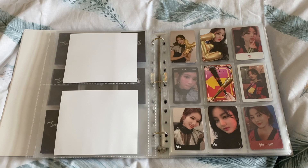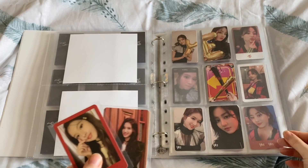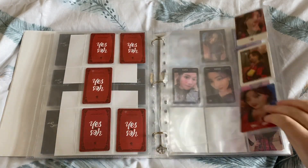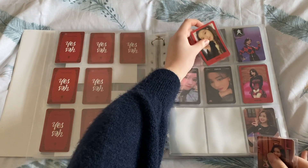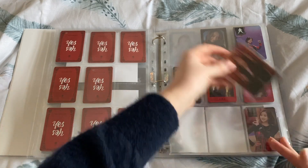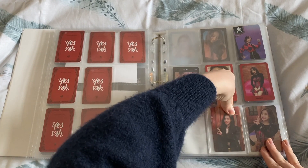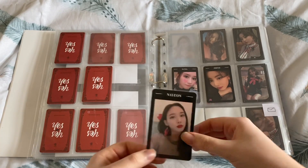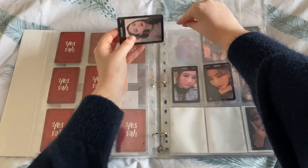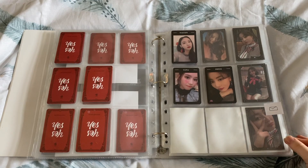Next is Yes or Yes, which I have three cards for. I have these two Sanas and then one for my OT9 — not this page, not this page, all in the last one. So we have Sana's red border and her Yes or Yes pose, looking good. And we have Nayeon for the OT9 set. I also have Chaeyoung and Jeongyeon on the way for this set — going pretty well, just four more.